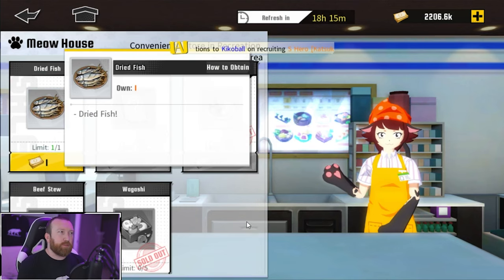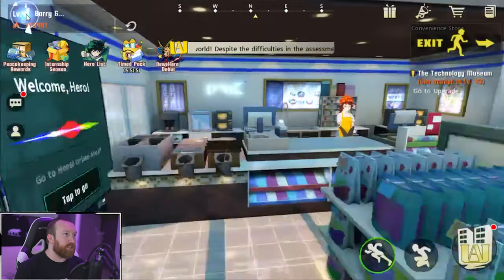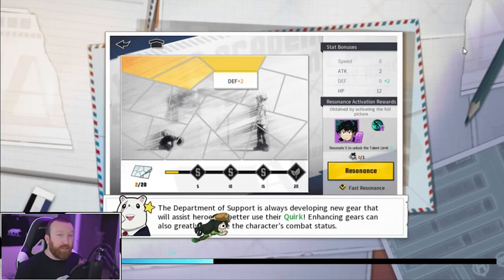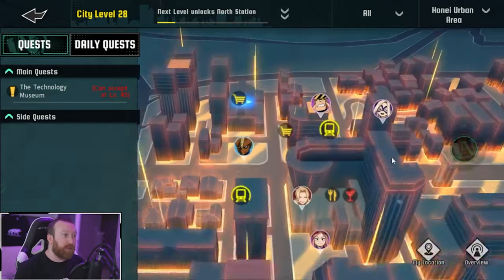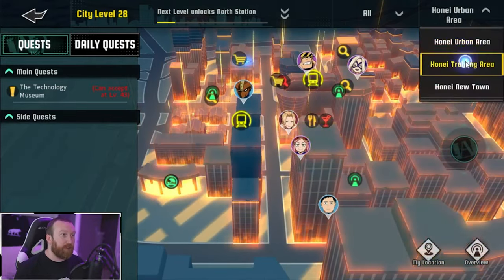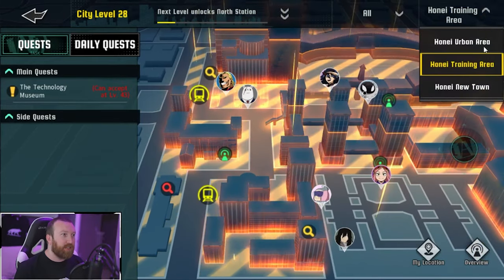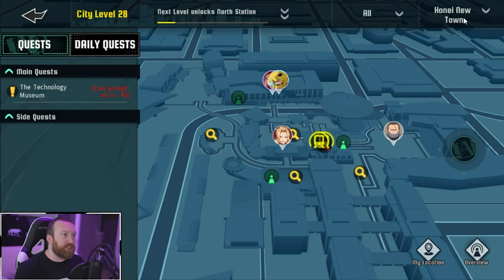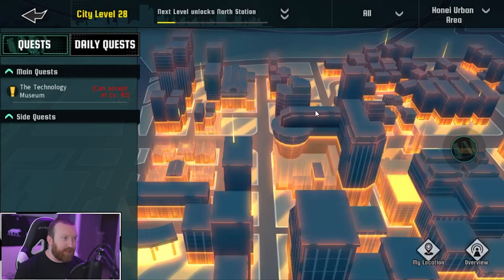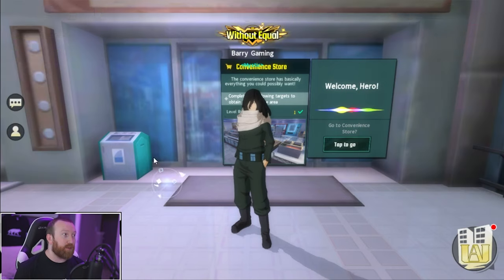I'm not sure what dried fish is for yet — probably some quest unlock. The convenience store refreshes every 24 hours, so make sure you come back every day. I haven't found any other shop with food like that — if you guys know of one, drop it in the comments. There are really no shops in the training area, and new town doesn't seem to have any either, so that convenience store is the only one I know of.